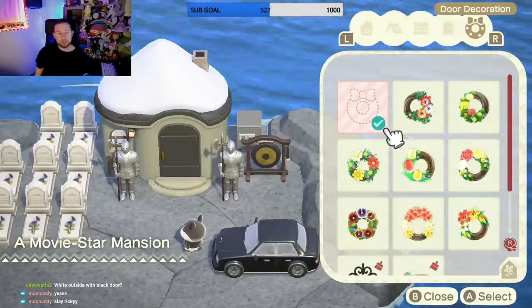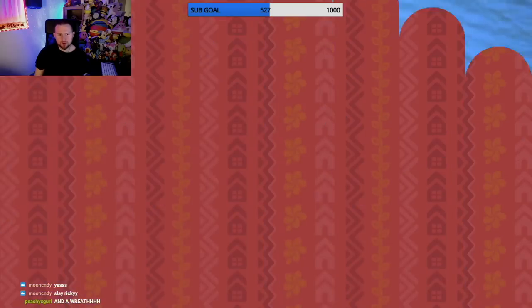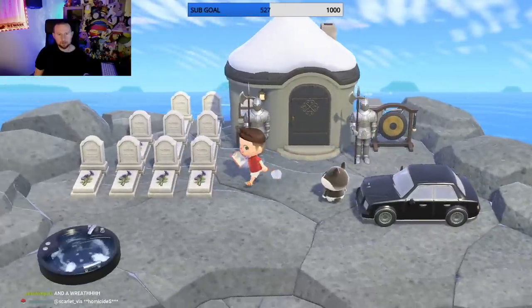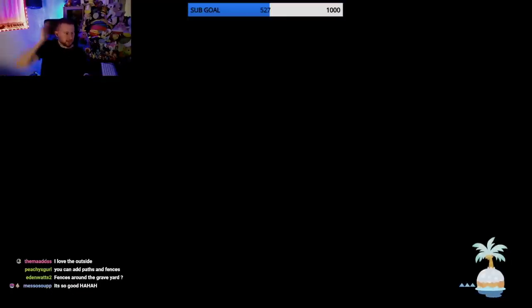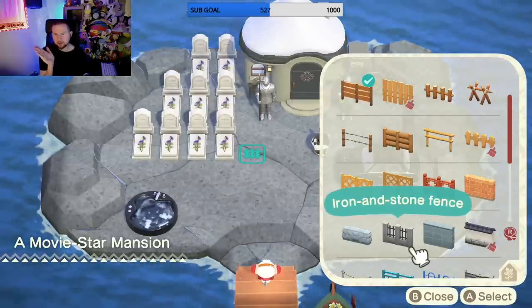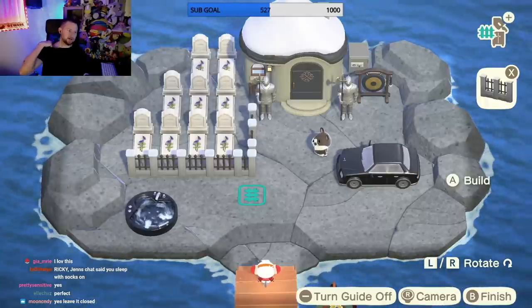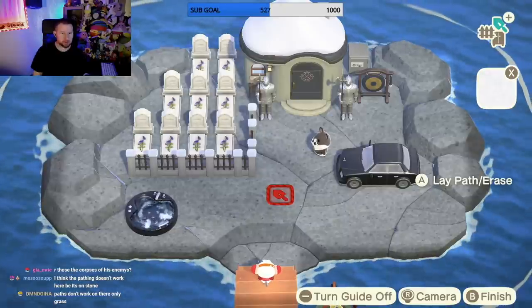I think I'm done, you guys. I'm gonna hit the gong. Should I add anything else? I'm confident with the inside, definitely done. You can add paths and fences - okay, we can do that. How fun is this! This one's definitely his style I feel like. Chat said you sleep with socks on - they're lying! I do not sleep with socks on.